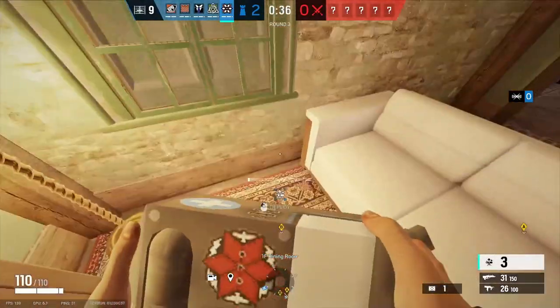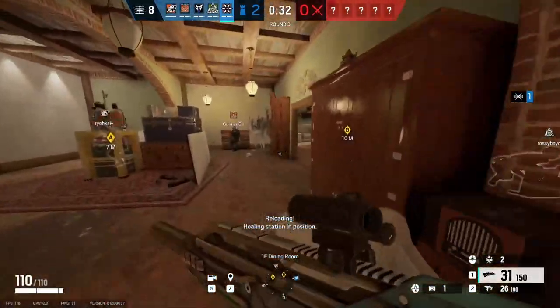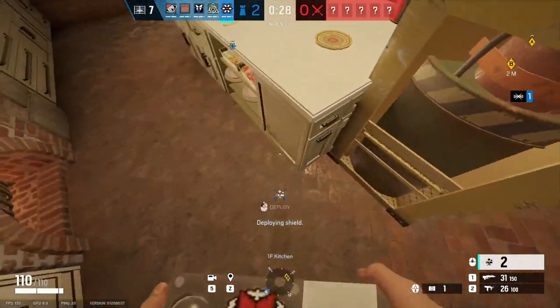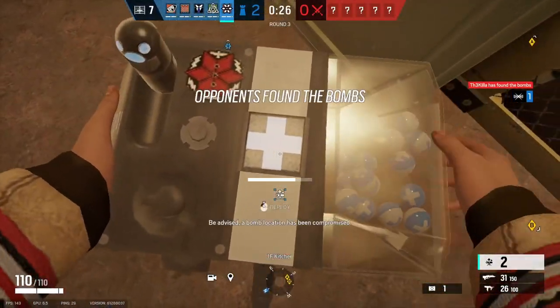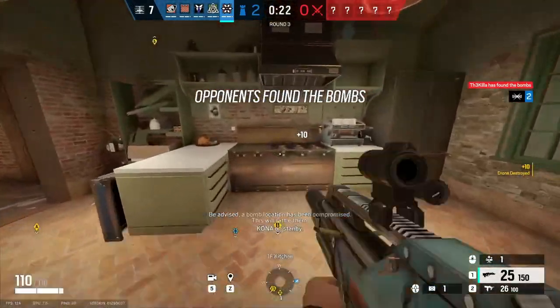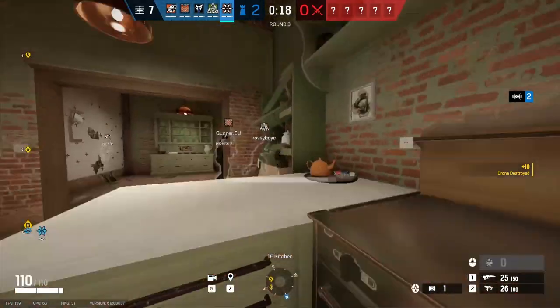To start off the prep phase, place two of your automatic gumball machines in close proximity to one another in an easily accessible part of the site. Then either place your third in a commonly held position or pocket it for your roam. Place down your bulletproof camera in a spot that won't get easily destroyed. Finally, reinforce some walls if you have time — if not, leave the objective room and start roaming.